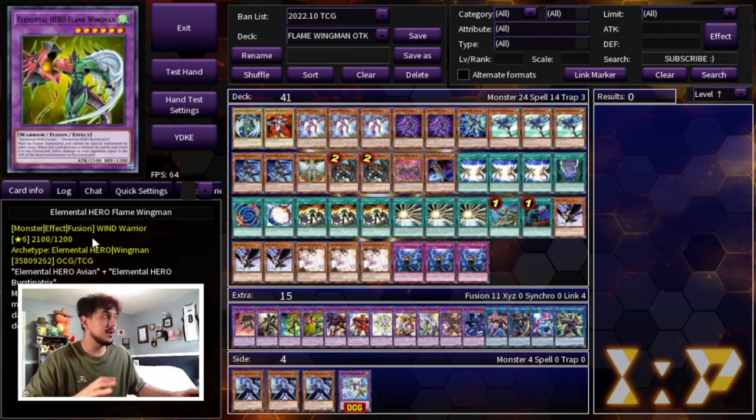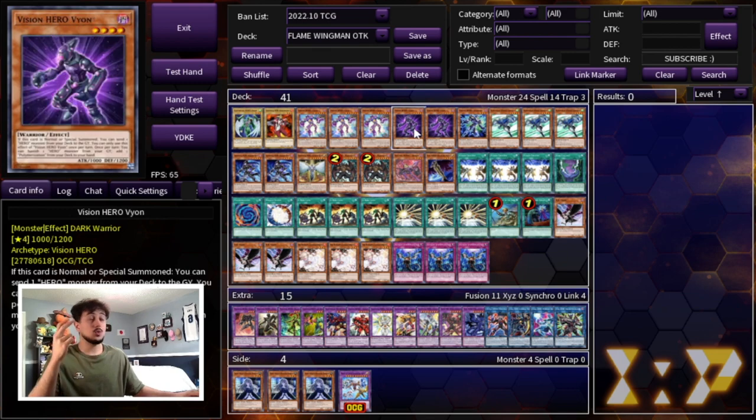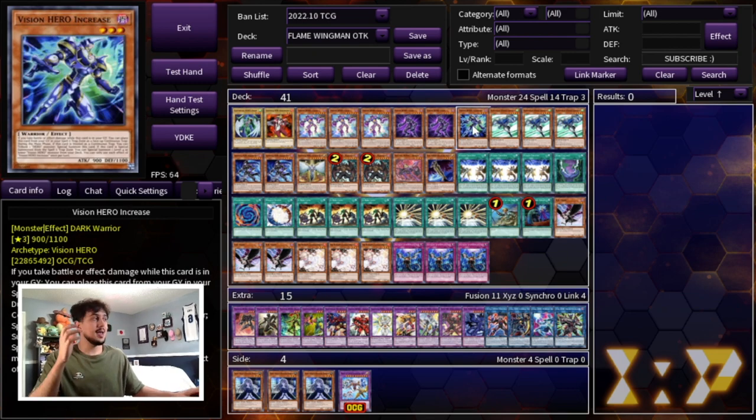Starting off with one Elemental Hero Avian and one Elemental Hero Burstinatrix — these are kind of the bricks in your deck, you really don't want to draw them, but these cards are very important because you're going to search them midway through your combo. Then we're playing three Vision Hero Faris, two Vision Hero Vyon, and one Vision Hero Increase. You don't want to draw your Increase — it's a brick. The OTK combo is really just a two-card combo, so the rest of your cards can really just be cards to bait out your opponent's negates or hand traps, especially because you're going second.